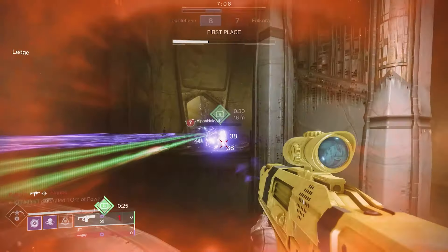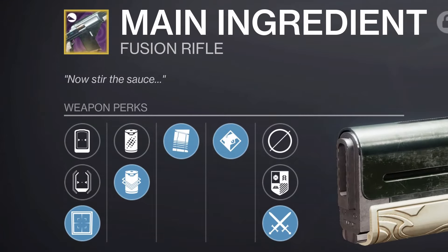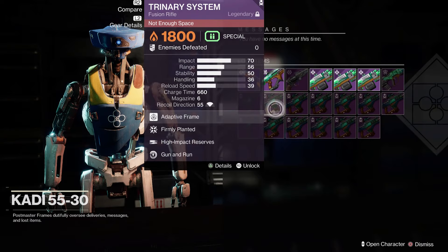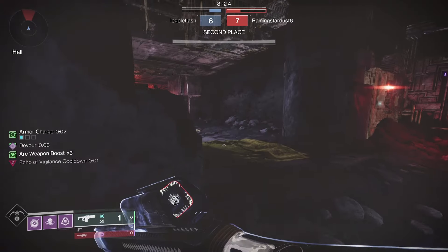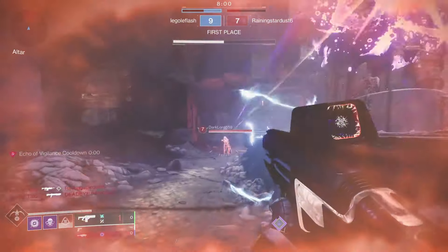But they do work okay with Backup Plan now, so I'm for sure going to be trying out Backup Plan on a crafted Epicurean with a cranked range stat — I think that could be really interesting. I'm going to be looking out for the same thing on Main Ingredient since it gets Backup Plan in the fourth column and can still roll Under Pressure or Firmly Planted in the third. And if you check your vaults, you might even have a Hollowed Words with Backup Plan.